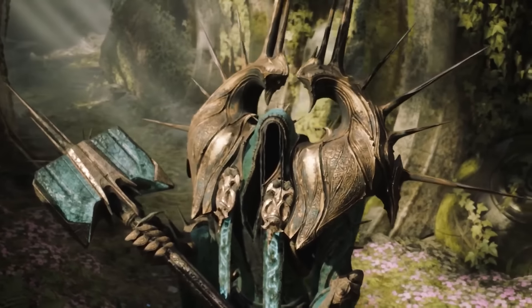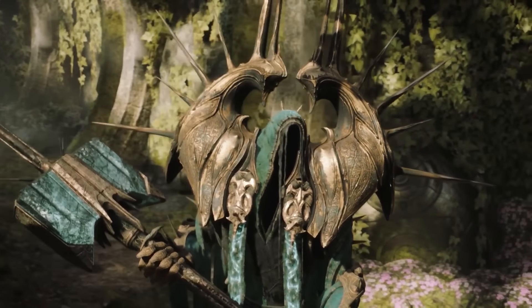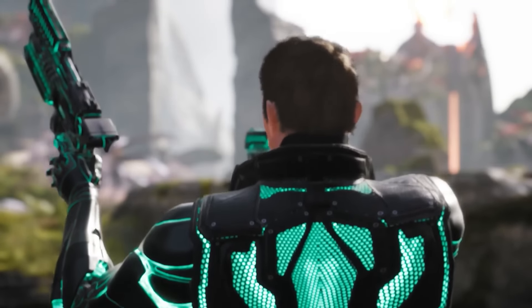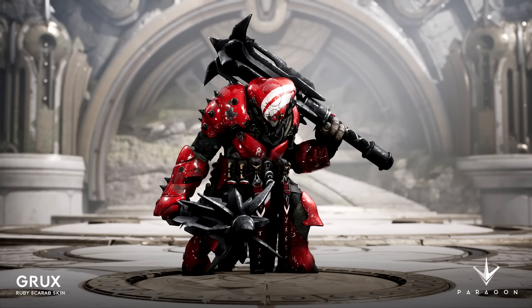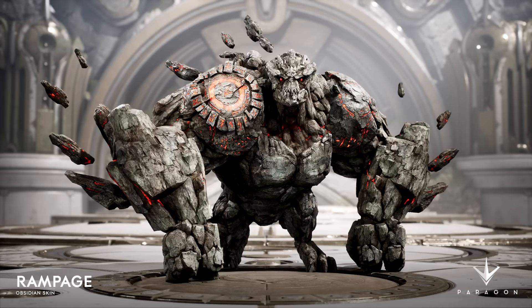Don't forget we actually have a couple of new tier 1 skins — we have Sephirog in his Oracle skin and Twin Blast in his very cool Tron-themed Energize skin. But you didn't expect this one, did you? We also have another tier 2 skin coming in this patch — the same level as the beautiful Red Beetle Grux, the same level as the new Rampage Obsidian skin. And guess who it's for? It's for Murdoch. Are you ready? Are you hyped? Here comes the tier 2 Murdoch skin.